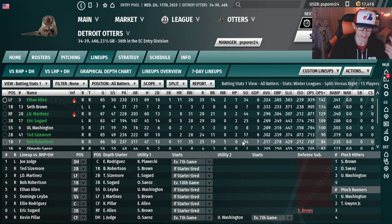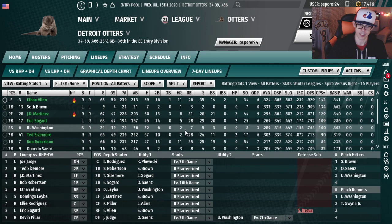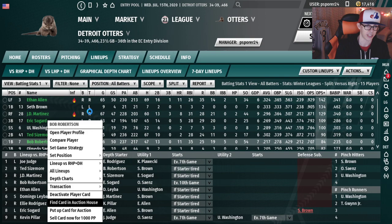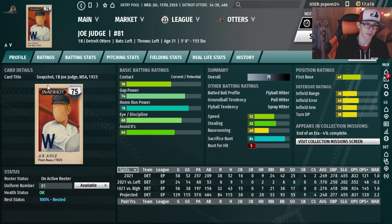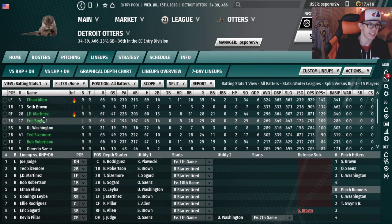We could sell Robertson, put Judge at first base, and get upwards of 1,600 points. He's currently on the market going for 1,600 slash 1,775. We could undercut that to be the cheapest. I wouldn't be averse to that — then Judge at first and JD Martinez at DH. I'm not sitting Judge, and there's no other place for him to play, so I think I need to make a decision there.